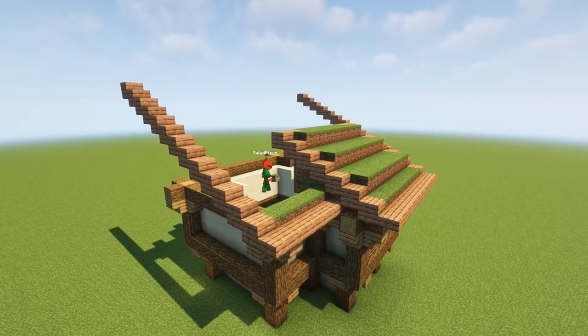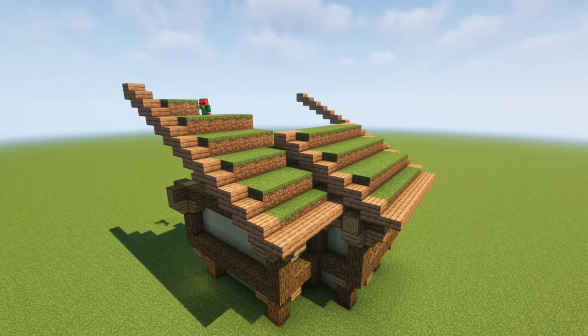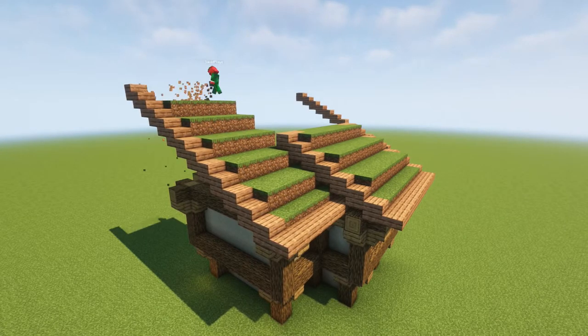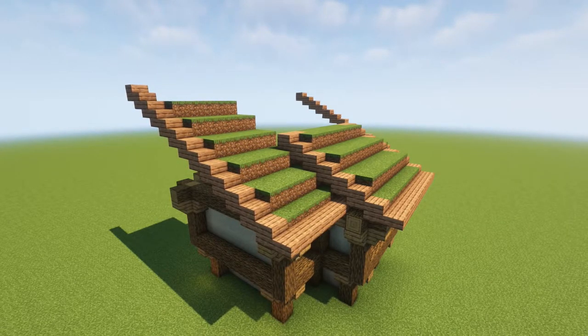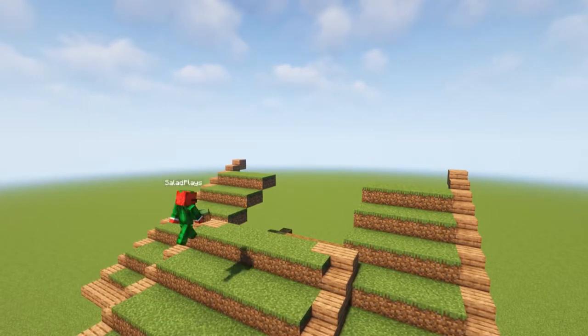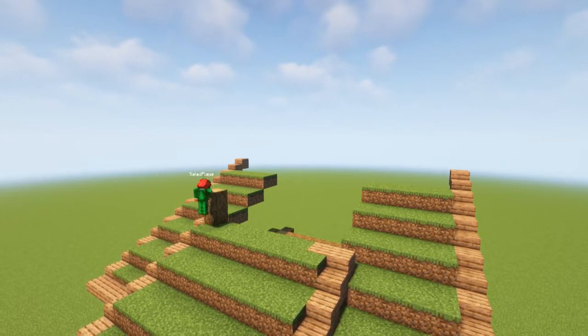Now you can build this up as high as you want. There's no specific way to do this, but what I do is build off one block just like we did, and then go two back, one up, two back, one up — over and over again — until I have the roof pattern the same on each side. You just have to make sure you're putting one dirt or one grass block on the front of each roof, and then going two back each time.